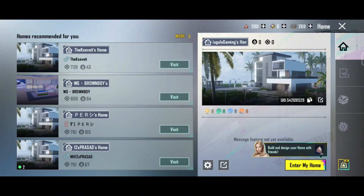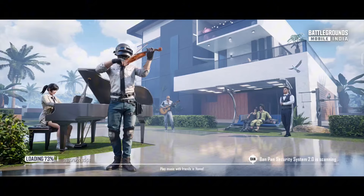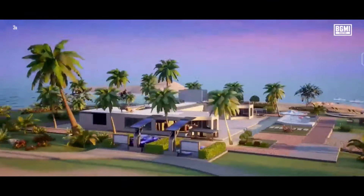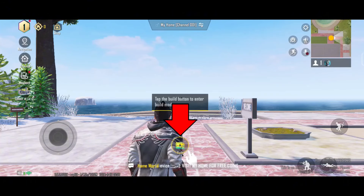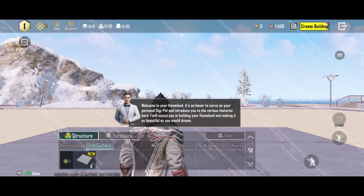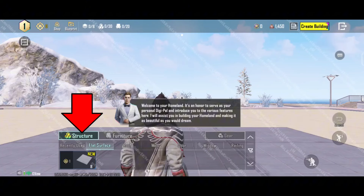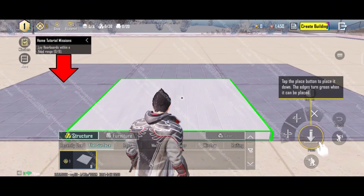Now we can put a logo on the lobby. I can select here — we have to select Enter My Home. We have to click present here and we can select. We will click build and click in creation mode. We will select many options. We will try it — if you click on the surface, we will see the flat surfaces here. We will see where the surface is.